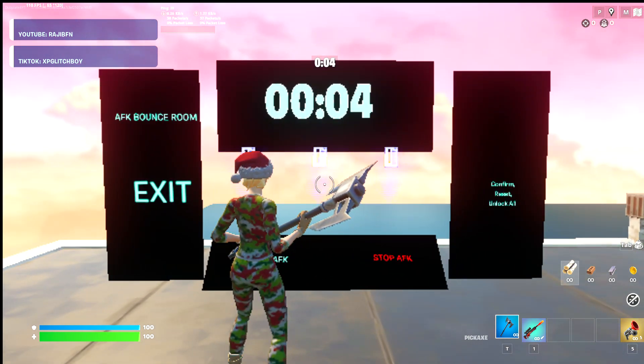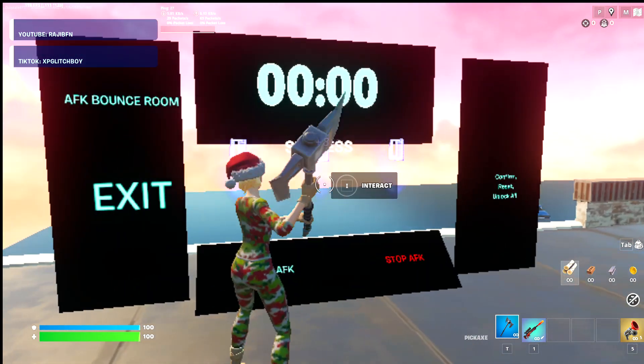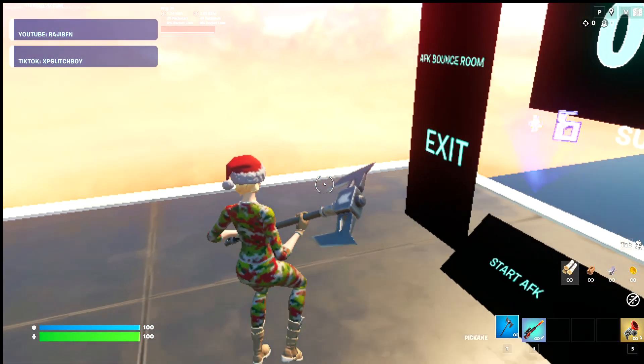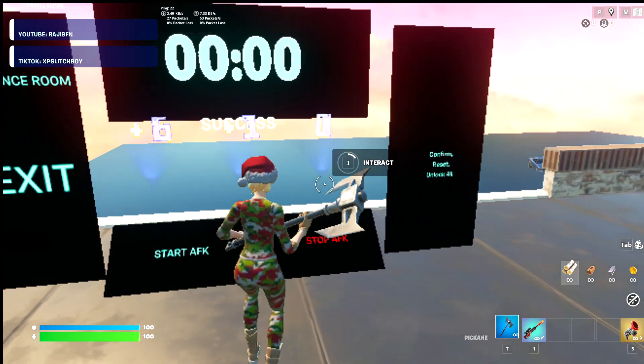Five, four, three, two, one — and then you're going to need to put in a code right here. The first number is going to be six, so put in one, two, three, four, five, and six. The second number is going to be one — nice and simple. And then the final number is going to be four.